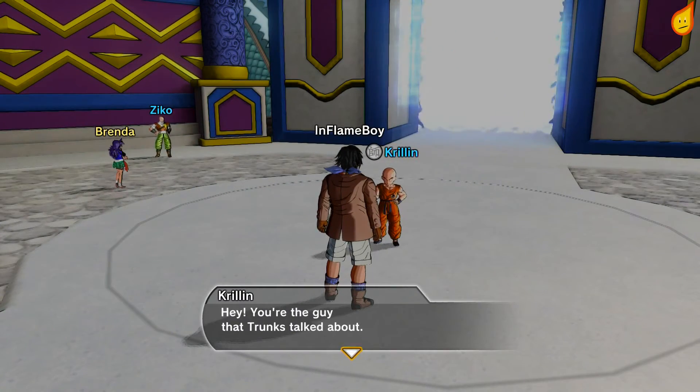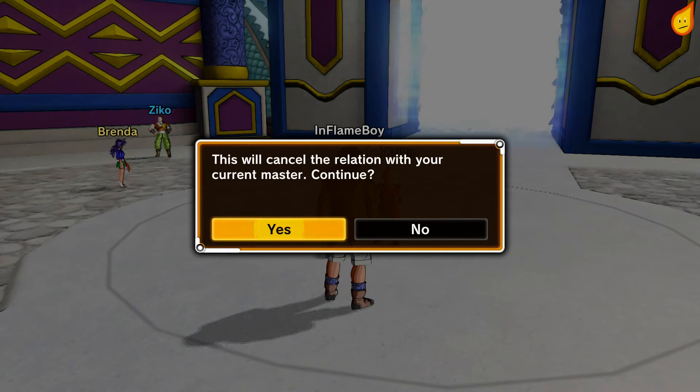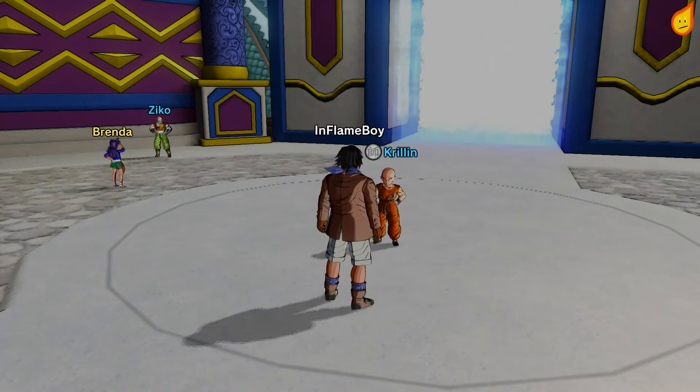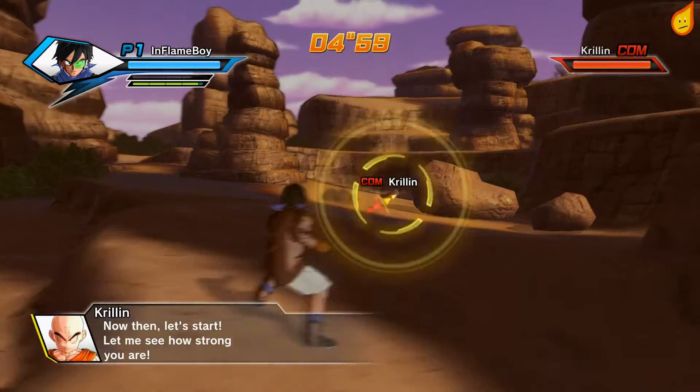Krillin starts appearing after you've become at least level 5 and, I believe, completed the Saiyan saga. The first test is always really easy — you don't have to get his health down too much, I think it's about half HP.